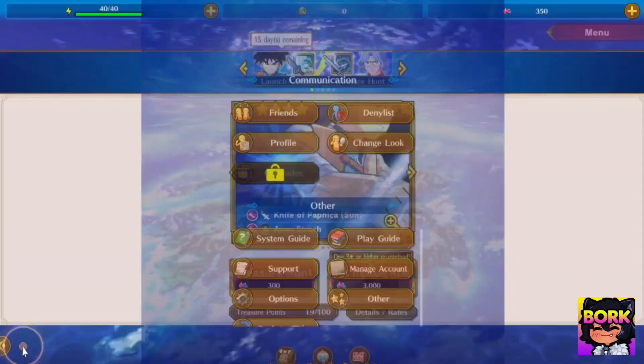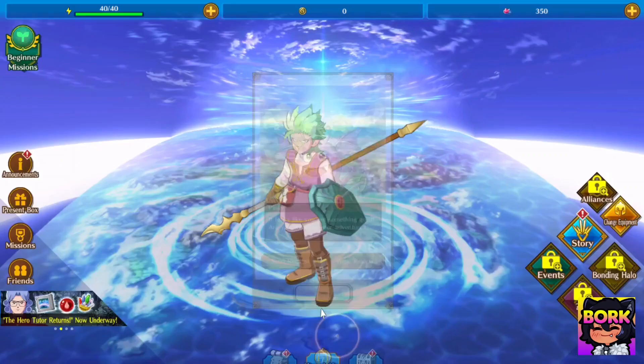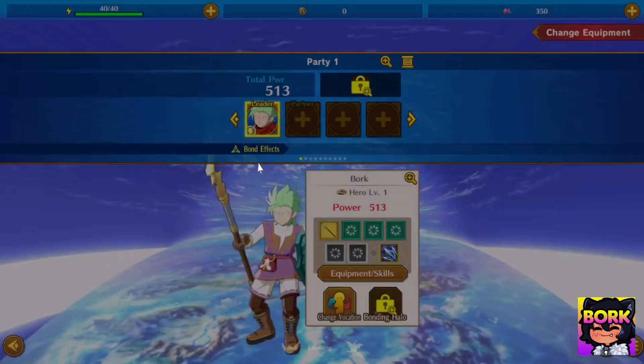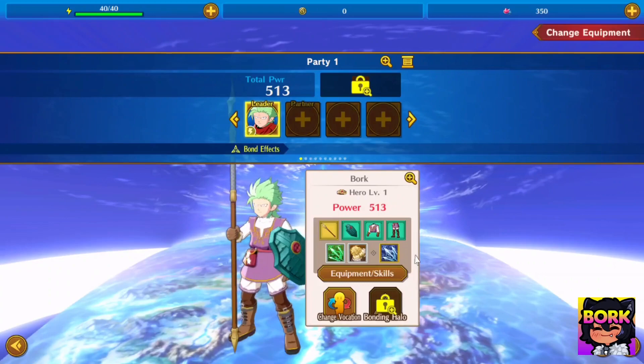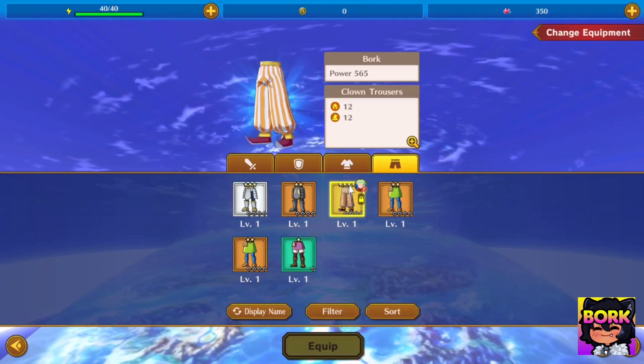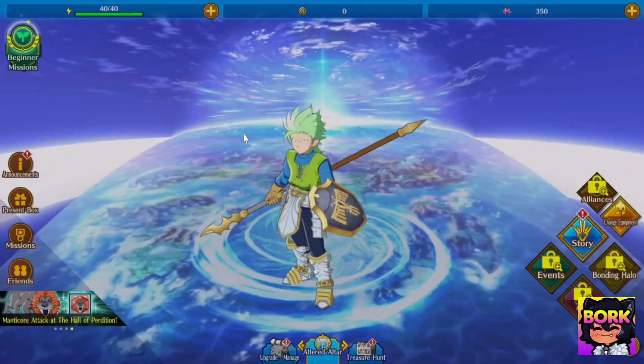I kind of don't feel like re-rolling in this game because it takes a little bit of time. Let's jump into the altar and change out the gear — Equipment, then Change Equipment. There's an auto button, so let's do auto. It did change out some stuff. Surprisingly, this four-star piece of gear isn't actually as good as the three-star one, which is kind of interesting. I guess that's why it suggested wearing the plate mail legs.